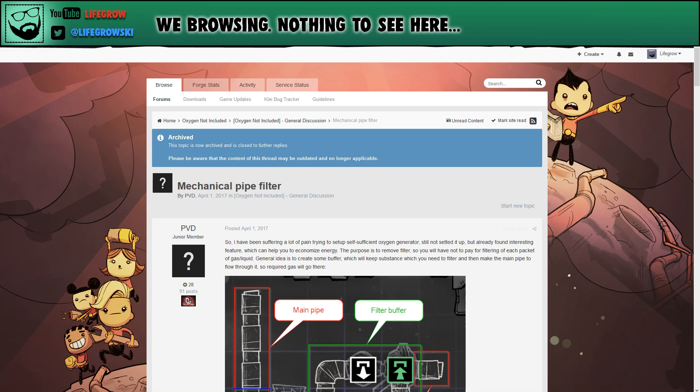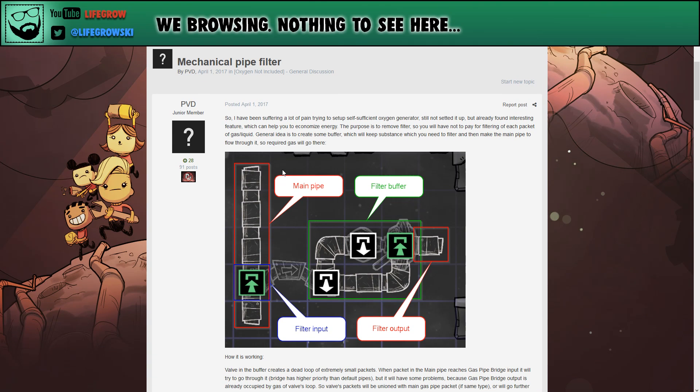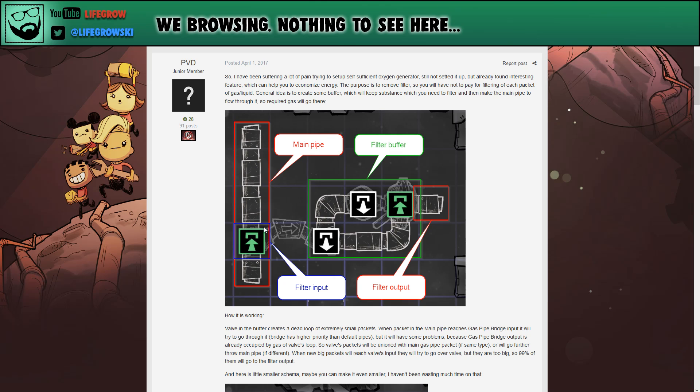This originates back to the first of April last year, and it was created by PVD. He wasn't necessarily the only person tinkering with it at the time — a lot of people were doing different things with pipes and plumbing. There wasn't really much to the game back then, so people were getting very creative. PVD is the guy I normally credit with the mechanical filter. Basically, it's a simple yet genius way of filtering gases using a bridge and a valve, relying on bridge priority.